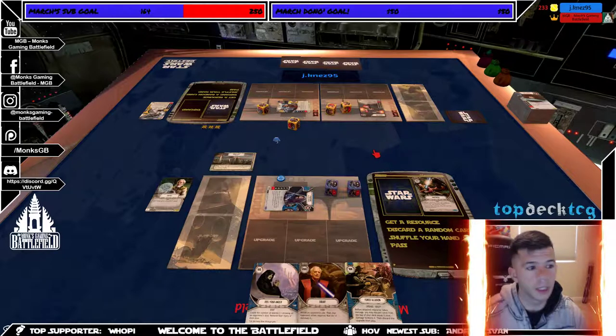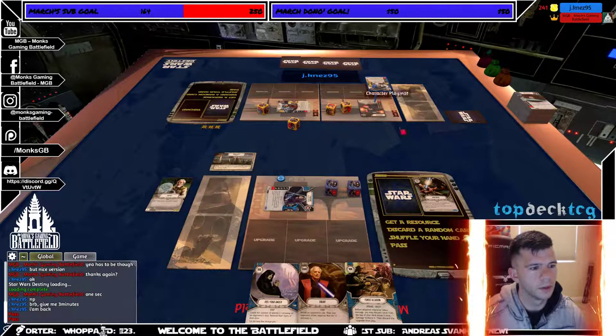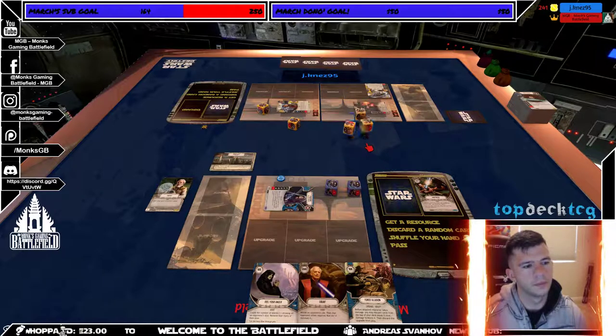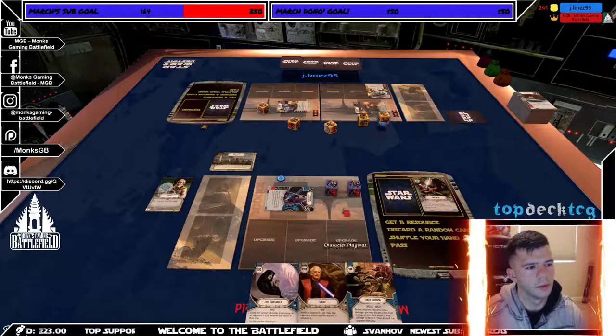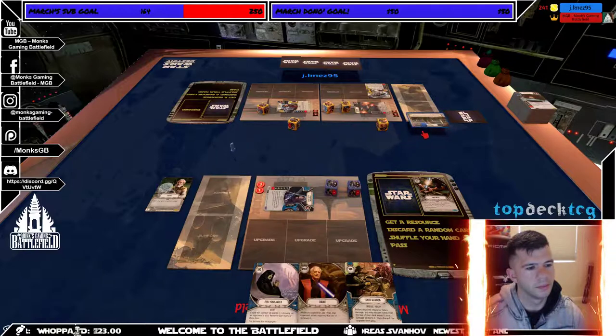You guys have been putting in the comments that you want me to focus on the dice a little bit more, so I'm going to try to do that. I'm going to get an X-Knight Sniper up. Let's see what Sabine can do — two damage, so he can do five total to me. I have four cards in his hand so he might discard to re-roll. I'm going to pass. You're going to claim? Very interesting.